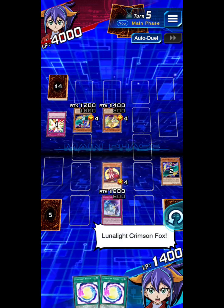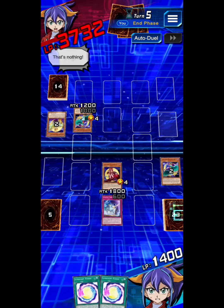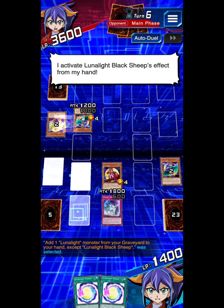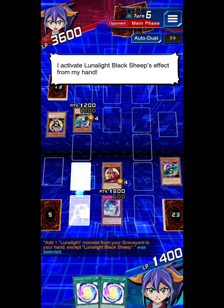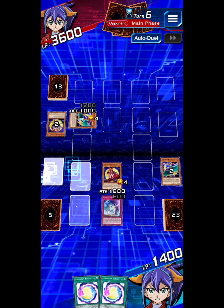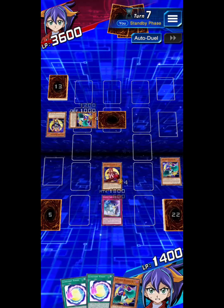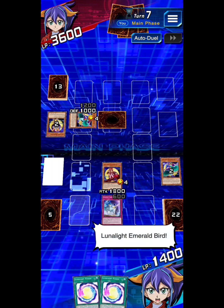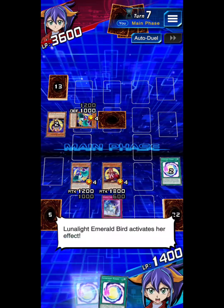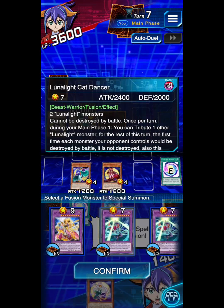Lunalite Crimson! Bring it on! It's my turn. I draw. I activate Lunalite Black Shapes — effect from my hand. It's my turn. I draw. Lunalite Emerald Bird activates her effect. I activate my Snow Card — Lunalite Fusion!